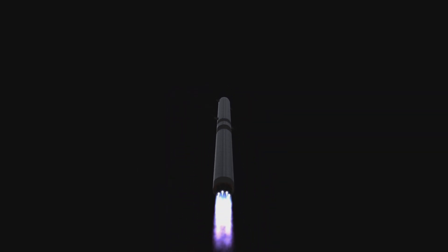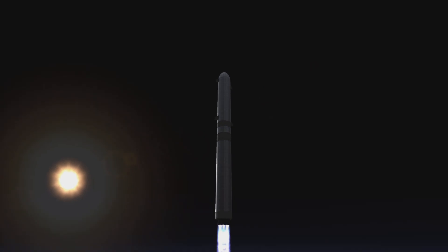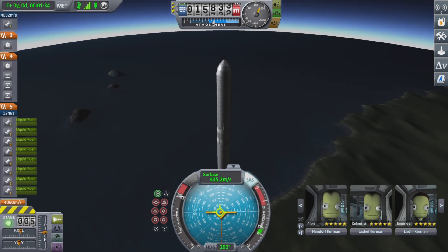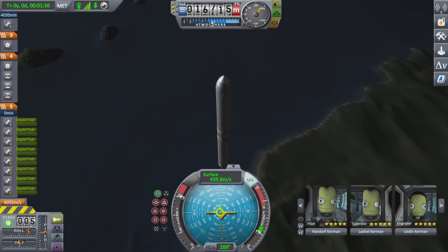For the engines, this rocket uses the Vector engine as its main booster stage, which propels it upward — I think it makes a lovely noise.